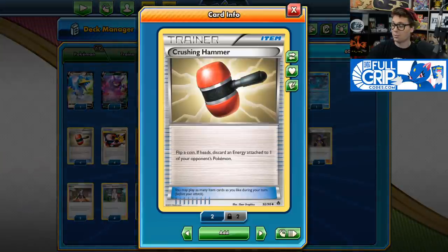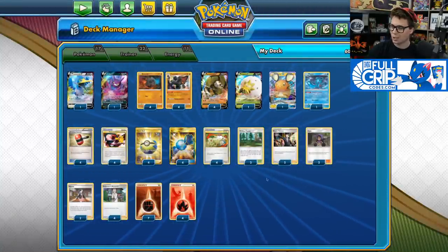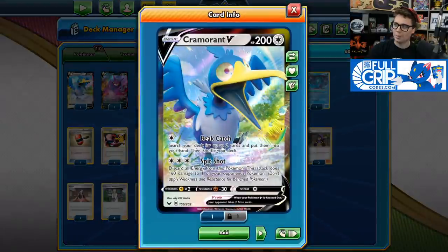We also have four copies of Crushing Hammer, which are also great against Arceus, Dialga, and Palkia GX. It just helps to slow them down a turn or two so that we can get some damage on board and end up taking the win. I found that with Fionn and Crushing Hammers in the deck, our ADP Zacian matchup is actually pretty good.